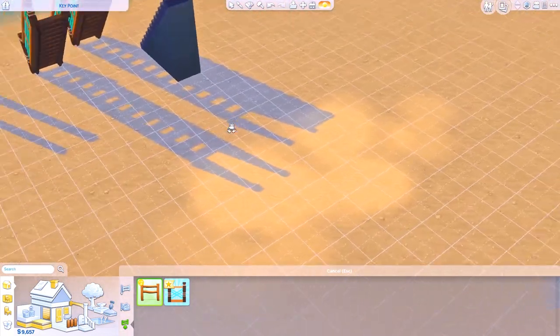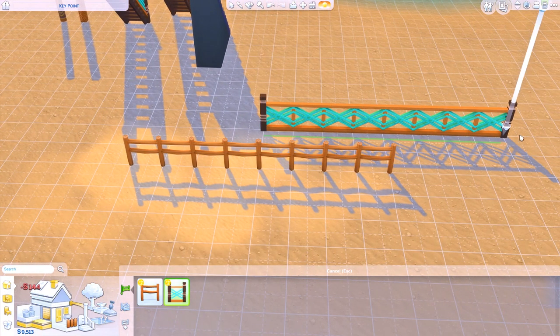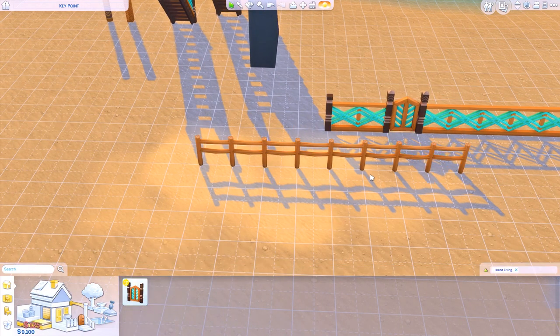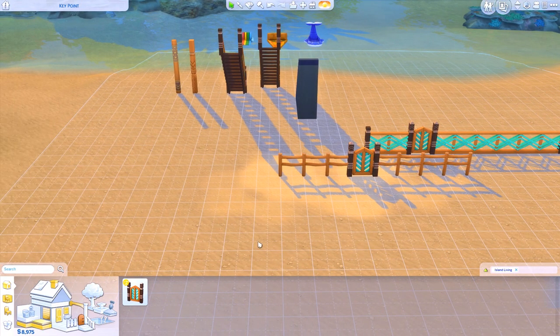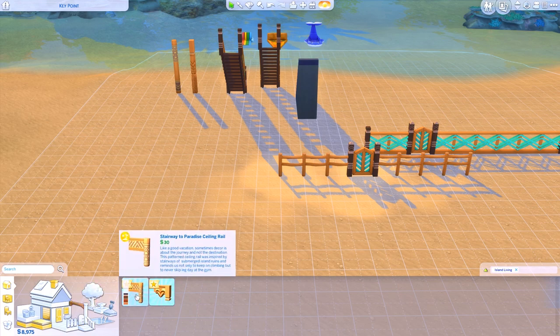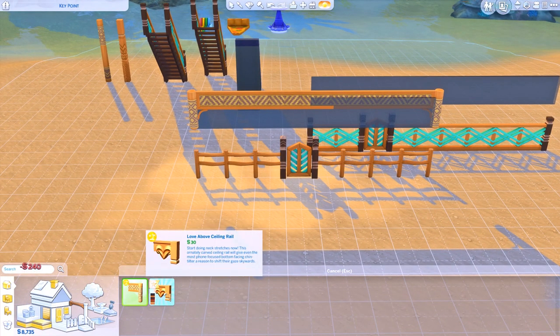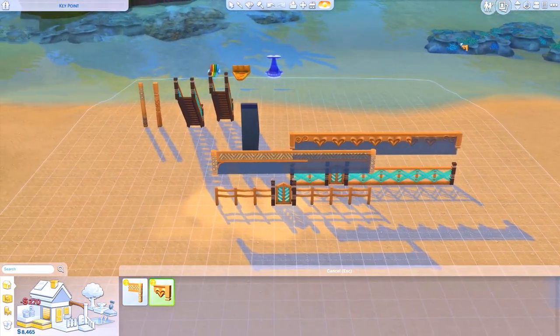As for the fences, we got two new fences and a matching gate that you can combine with both of the island living fences — they look pretty nice. We also got Stairway to Paradise, a ceiling rail, and a Love Above rail. I can actually showcase them for the first time ever. Awesome.